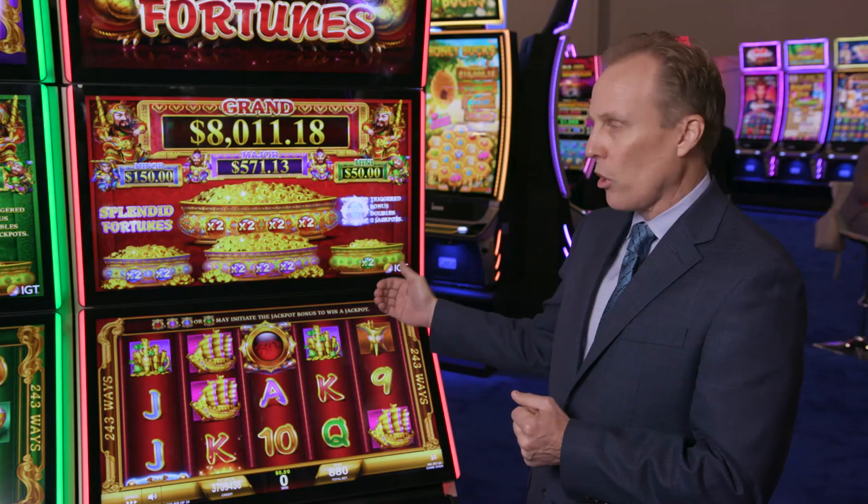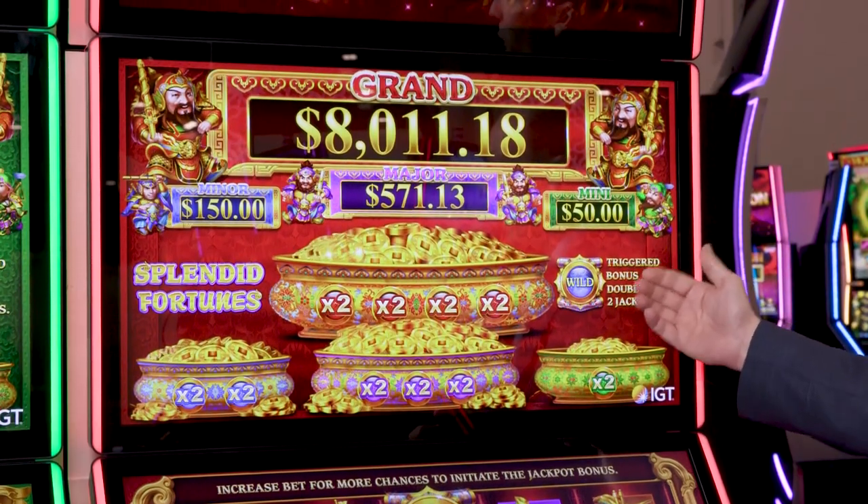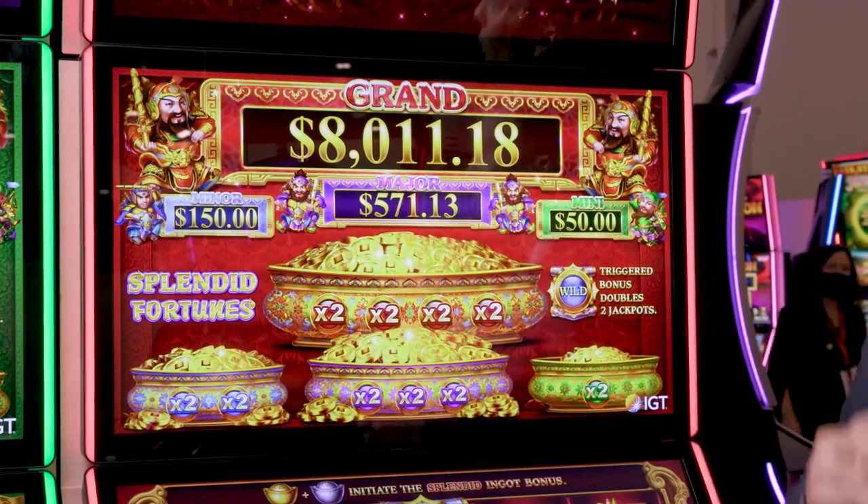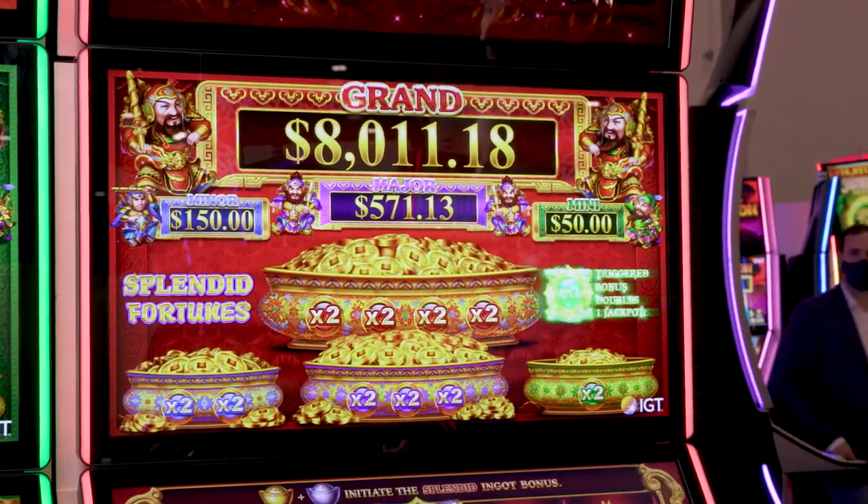The way these pots work is if you trigger the small pot, one of the four jackpots will get doubled randomly. If you trigger the big pot, all four jackpots get doubled for that feature.